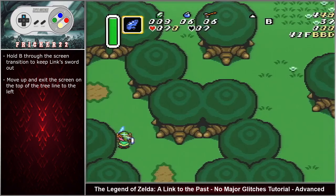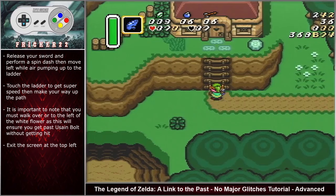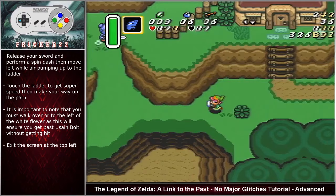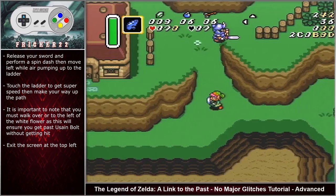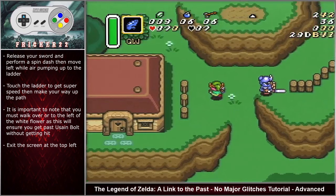Hold B through the screen transition to keep Link's sword out. Move up and exit the screen on the top of the tree line to the left. Release your sword to activate spin speed, then move left while air pumping up to the ladder. Touch the bottom of the ladder to get the spin speed state and move off of it cardinally. Move left above the bush then briefly hold angle down left to get below the mountain slope. Once you are below the slope, move left. Once you are past the bottom of the mountain, hold angle up left to get past the slope on the right side then move up toward the grass patch in the flower. It is important to note that you must walk over or to the left of the white flower to ensure that you do not get hit by Usain Bolt, the fastest garden high rule.